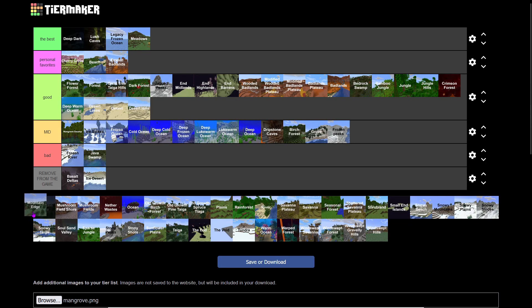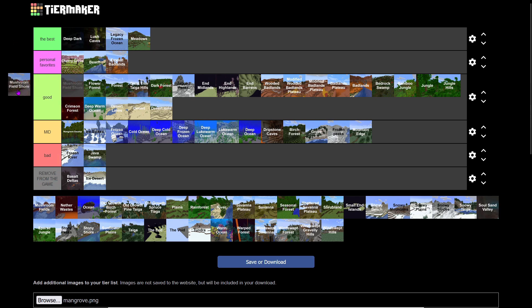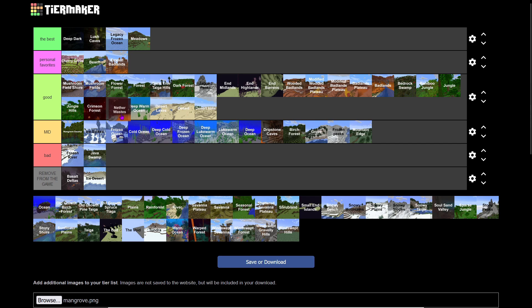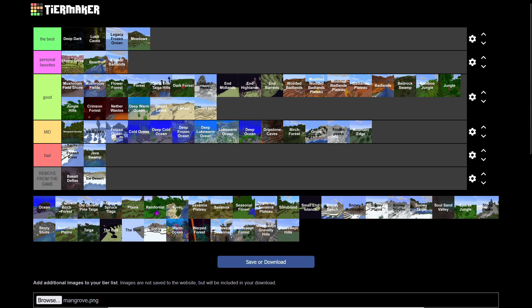Mountain Edge isn't in the game anymore. Mushroom Field Shore and Mushroom Fields — same place, top of Good or Best. Nether Wastes is the best place to mine ores, and you can make beginner XP farms with zombified piglins, so we'll put it in Good.